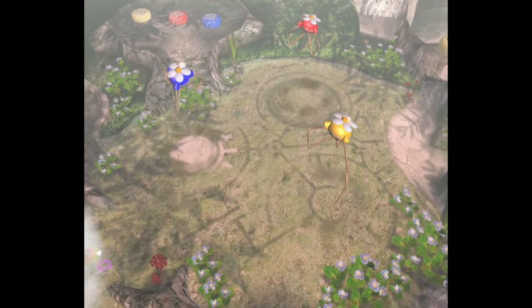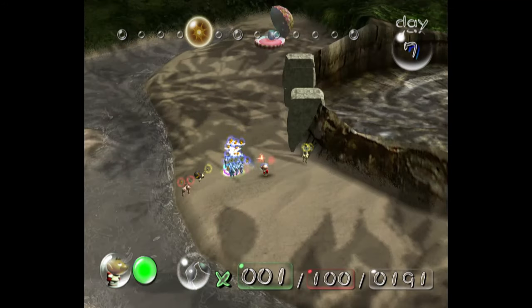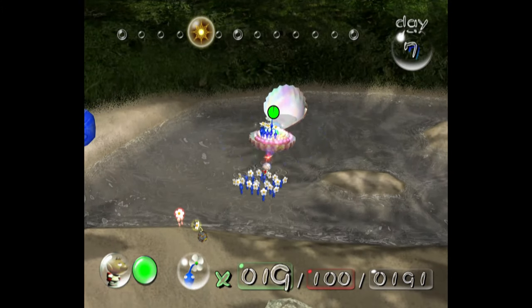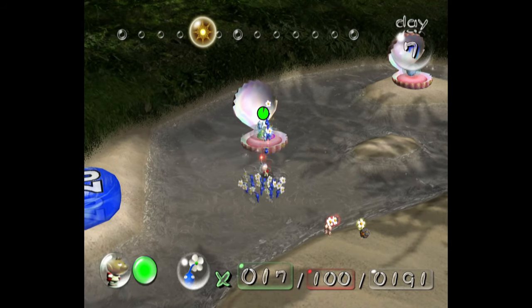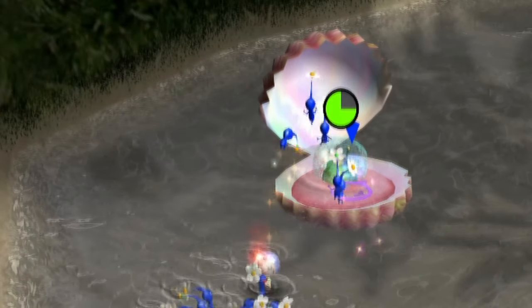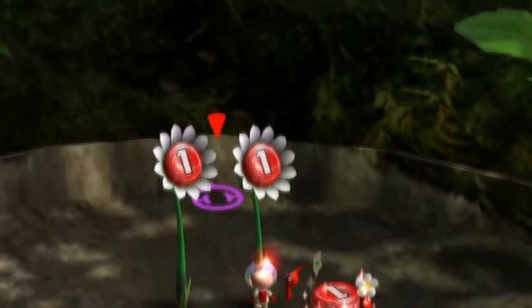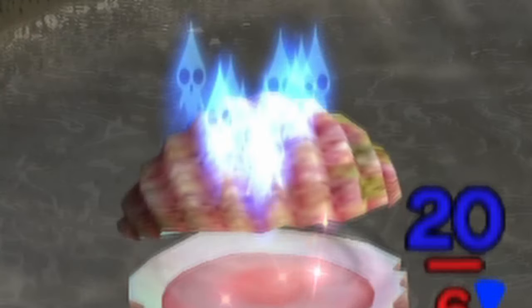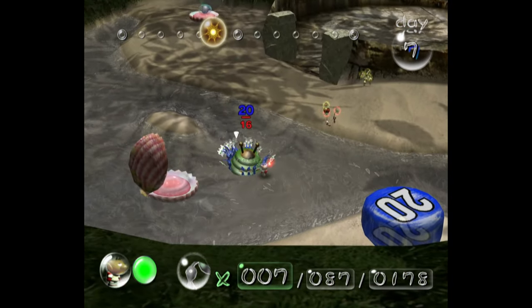On day 7, we go back to the Impact Site to pick up the only remaining part there, the Positron Generator, and we come across another roadblock — this clam. We have to kill it to get the Positron Generator, and unfortunately it's another mandatory part, so it has to be done. I was hoping the game wouldn't treat it as a living thing, kind of like the pellet posies. But if you look closely, behind all the dead Pikmin, you can clearly see an enemy soul rising up. Unfortunately, that adds another one to our kill counter, which currently sits at 2.